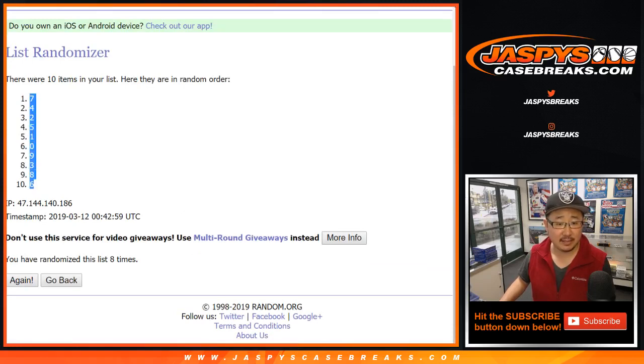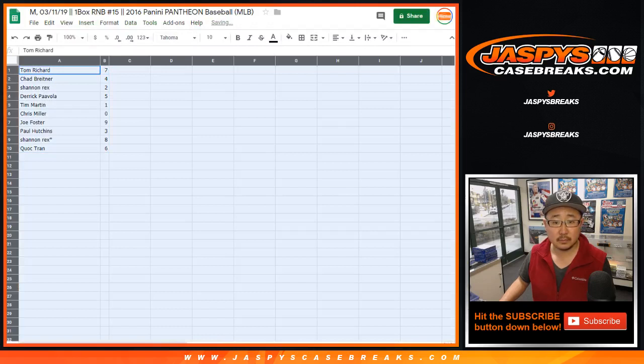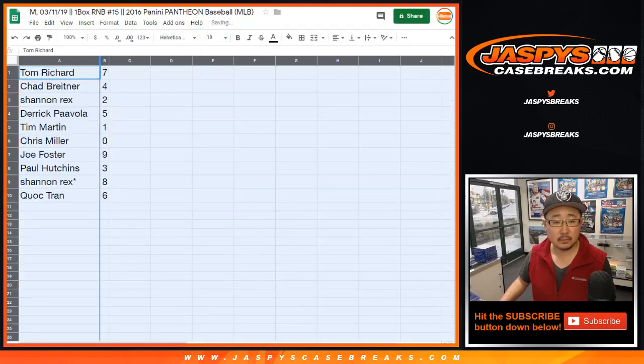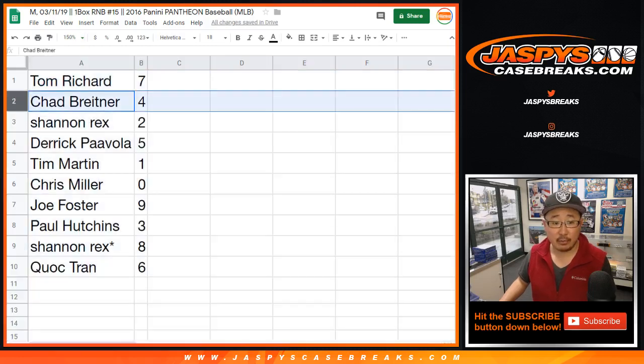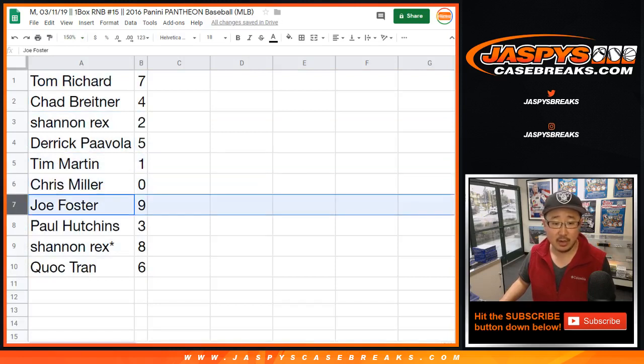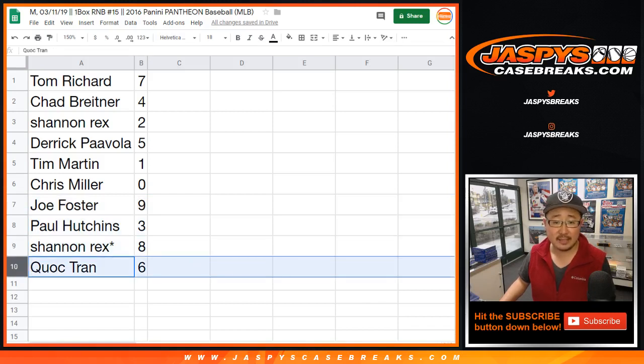After eight, we've got seven down to six. All right — Tom, you've got seven. Chad with four. Rex with two. Derek with five. Tim with one. Chris with zero — that's all redemptions, including one-of-one redemptions. Joe Foster with nine. Paul with three. Rex last spot mojo — eight. Kwok with six.